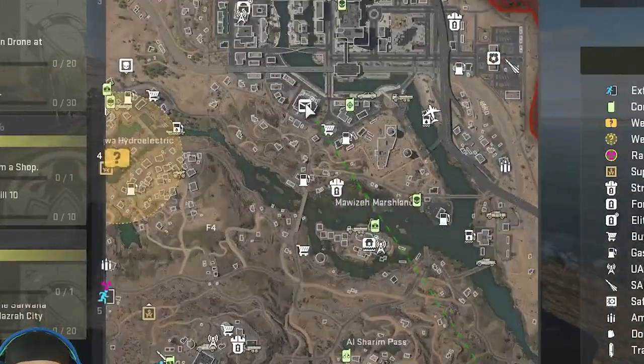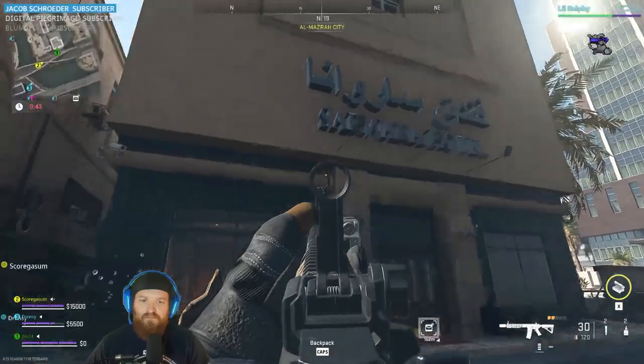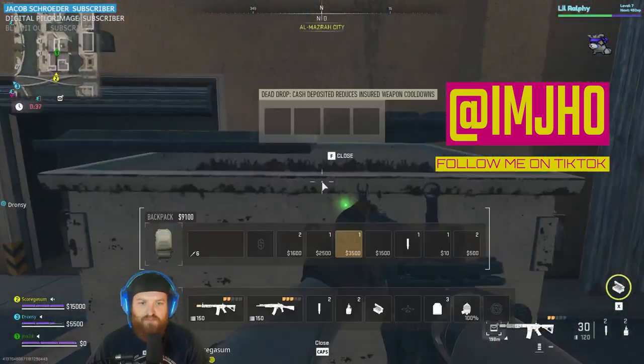With this one, your tasks are to travel to El Mazra City. Then you'll need to leave 20 pieces of lethal equipment in a Dead Drop dumpster in the Sarwana Hotel Alley, north of the El Rott Mazra City post office.